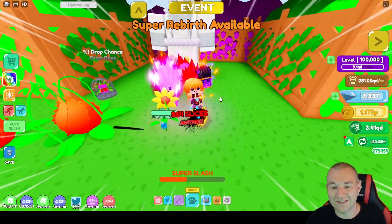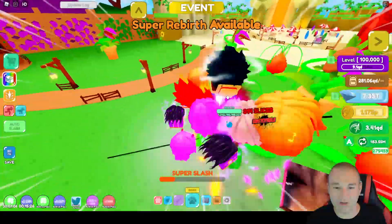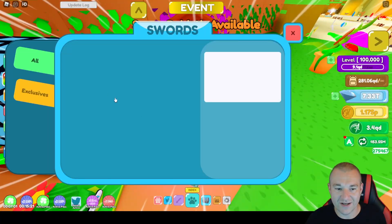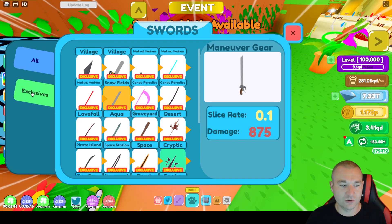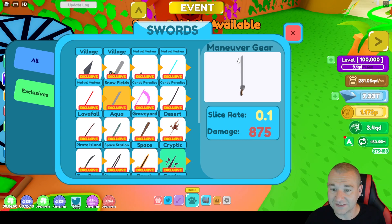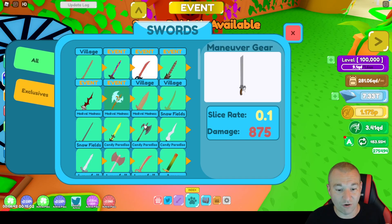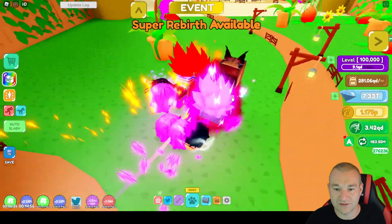Oh, I know what the deal is — it's because I had on the maneuver blade. The maneuver blade is a weak sword. I have to put on my most recent sword. So I was farming the Titans using the maneuver gear sword, which is in the exclusives tab. I do recommend it if you're farming Titans — it costs $150 Robux, but it is absolutely a lot faster. However, I'm going to switch to my regular weapon now since I'm not farming Titans and I want to do more serious damage.